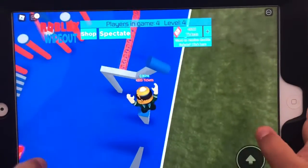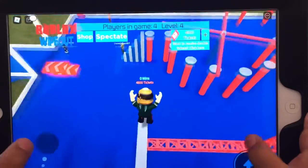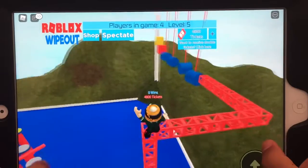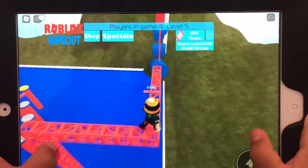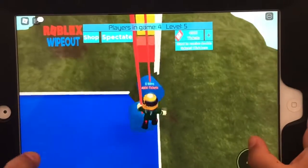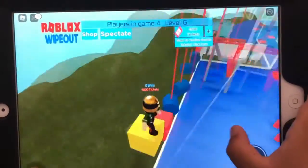And then you jump down here, then you go here. Just jump down like it normally. Climb this up. Go left and be very careful. Then this might be a little bit hard. Let's go, we made it.